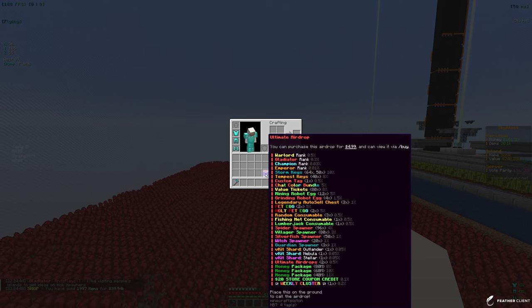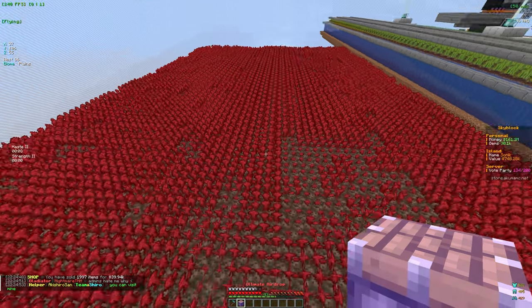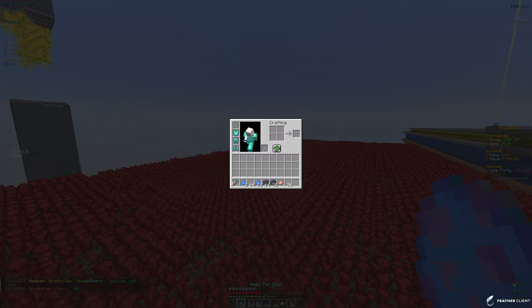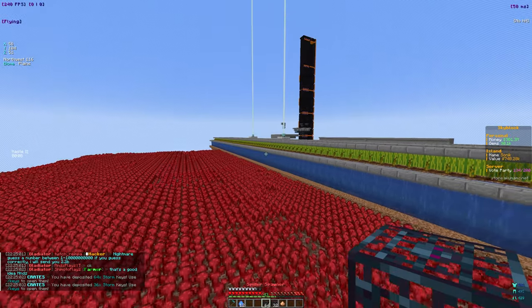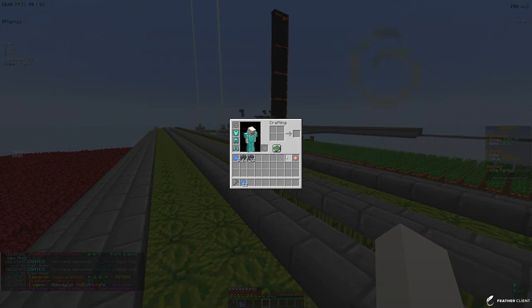Let's go ahead and sell all this nether wart. We did get an ultimate airdrop — I think this is gonna be very good, so let's go ahead and open it up. Let's just place it down right here and hopefully we can get something good. We got 2 holy pet eggs, 64 storm keys, 36 more, 12 mining robot eggs — we're definitely going to take that. We got some spider spawners and a chat color bundle, which is alright.